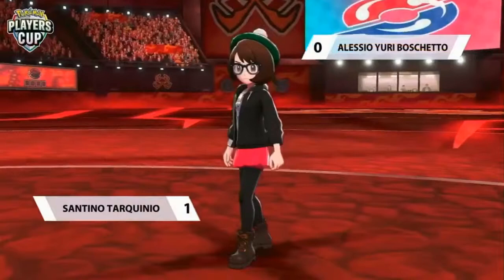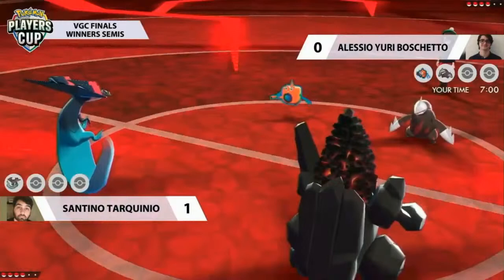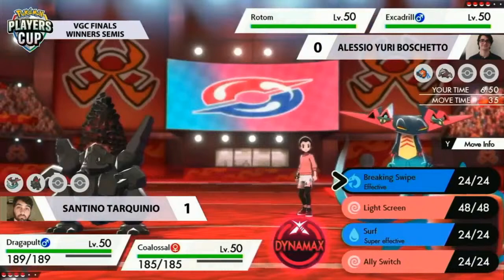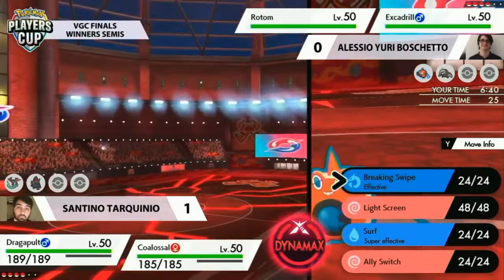Yuri didn't have much time to think about game two, so we jump right into it. I'm not even sure Yuri did anything wrong — the predictions from Santino were just so good and perfect every single turn, that's why he won the game. Ally Switch in open team sheets is a nightmare. You know it's there, you have to be so respectful of it, and if you call it wrong you put yourself in such a bad position, as we saw when Max Quake hit the Dragapult.